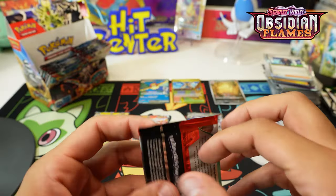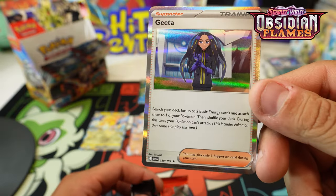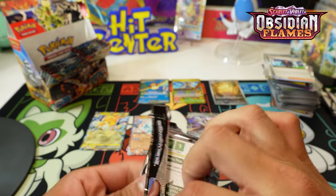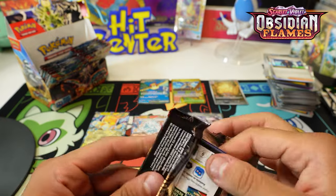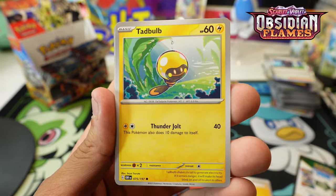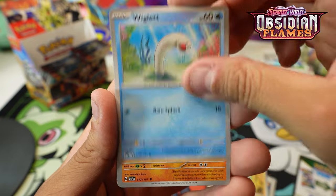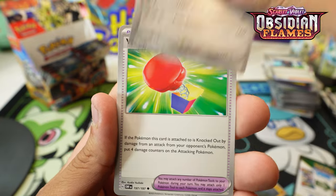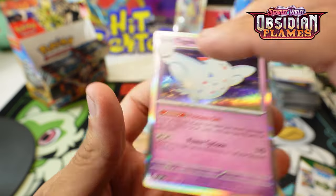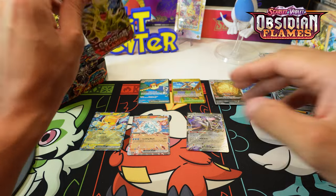I think Ron is the best trainer card in here. Let me see what Gita does - Gita: search your deck for two basic energy and attach it. That can be pretty powerful. It allows you to put up to three energy on a Pokémon - two with Gita and then one naturally. You can see that's a pretty cool card. Mingo and Togekiss again in the back - come on, hook us up, getting a little dry here.